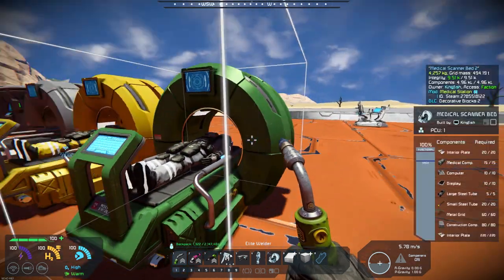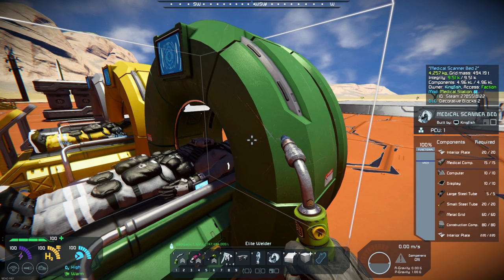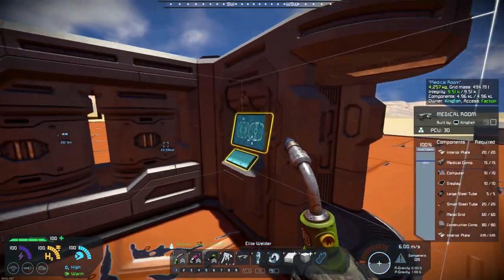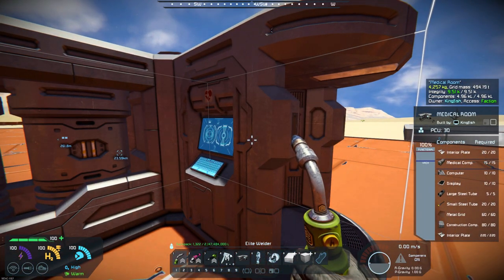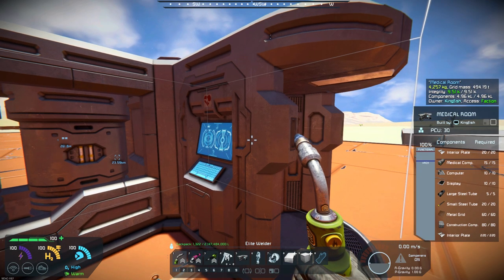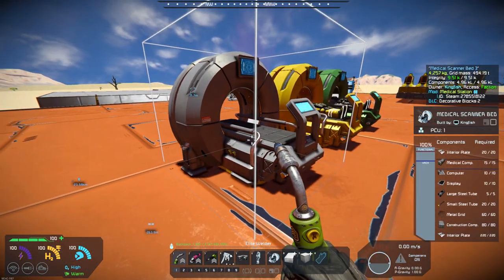The cost to build this is exactly the same as the regular medical room. You can see 15 medical components, 240 interior plates, 60 metal grids, that sort of thing. So it's going to be the same cost as a regular medical station.